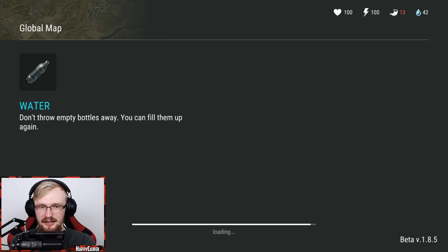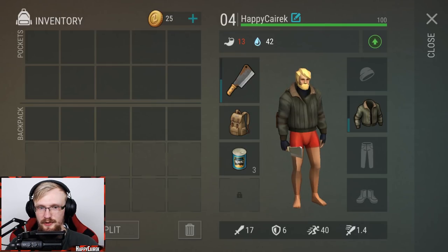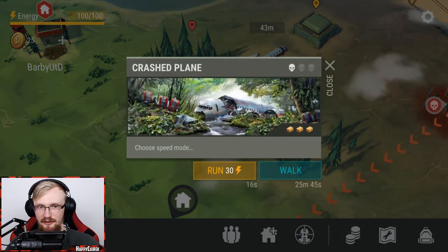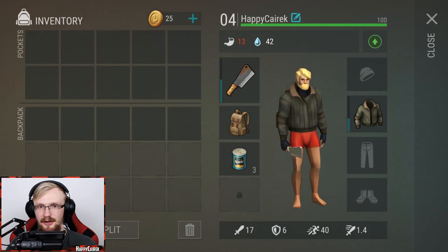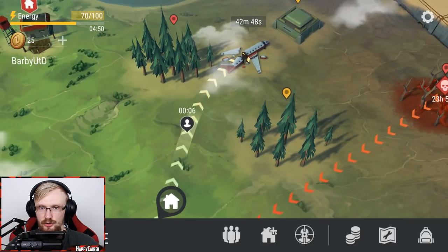Let's go to that plane crash event. I think we will need to heal there and I don't really know how many zombies are there, but my advice is take one weapon. Hopefully that's gonna be enough - it's been almost a year since I went to this plane crash event. I really advise you go with an empty inventory because there's gonna be lots of stuff.